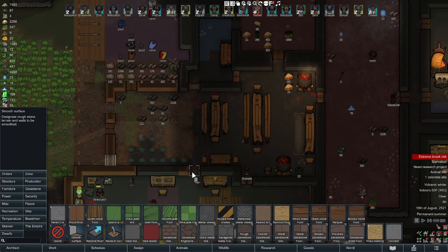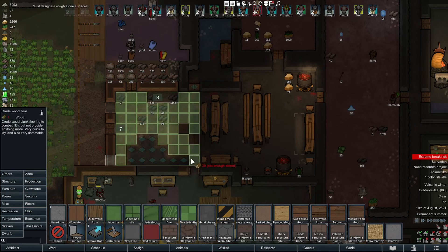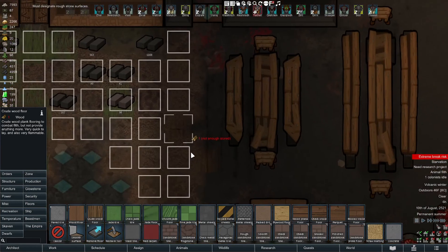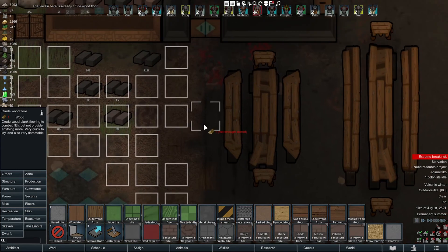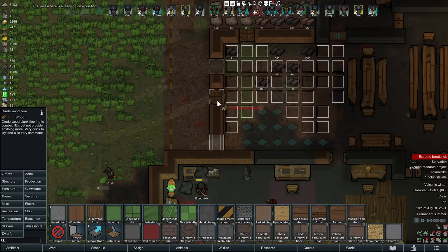All right, that's already smooth. I just want to get some floors through here then. What's going on here? Already has that - I can't. Oh, this is burned floor - okay, let's just flush that out.